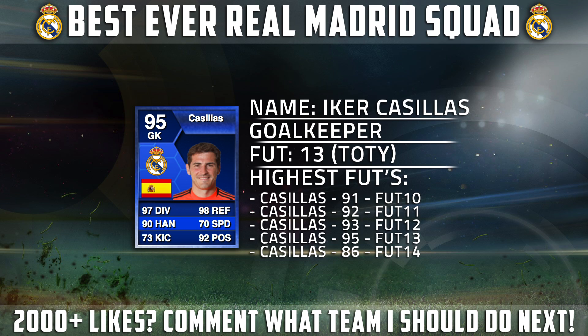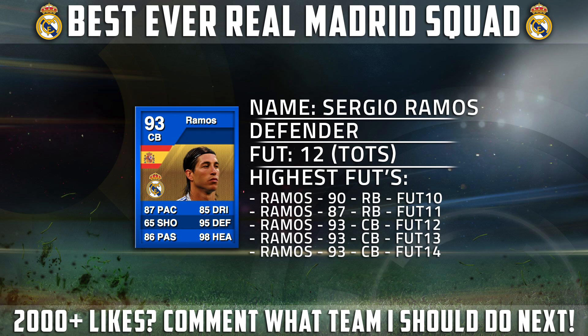As you can see, every single FIFA up to FIFA 14, he has progressed from 91, 92, 93, to 95. Then this year, unfortunately, he's only an 86, because he was actually the second choice goalkeeper for the last year and a half — Diego Lopez came in, did quite well, and managers have kind of favoured that. On to the defender then.